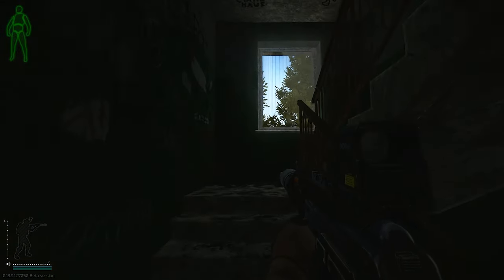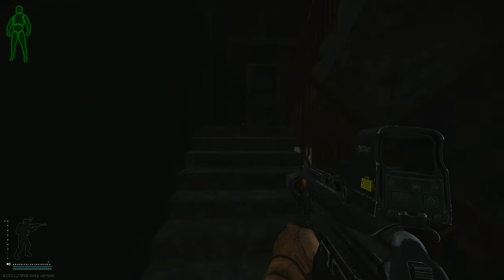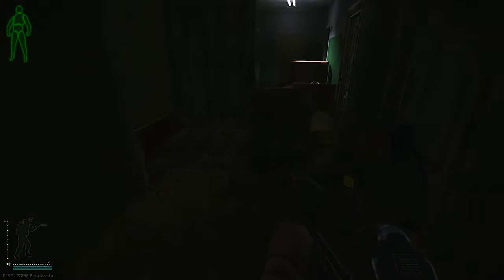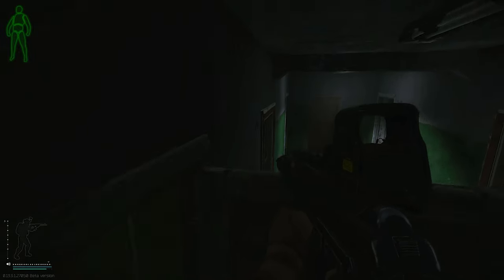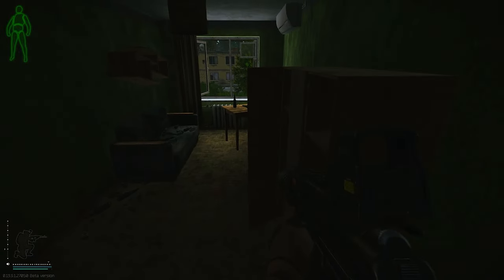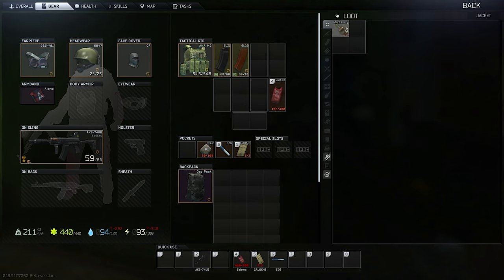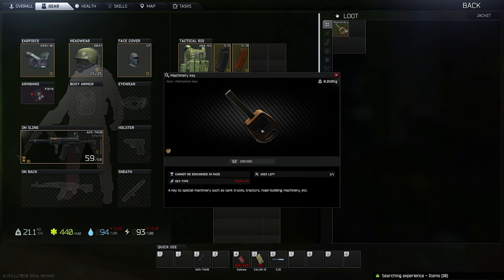Head through the front door and up the center staircase. Once you get to the second floor, take a right. There's a room blocked off by a bed — hop on the bed and crouch in there. Search the jacket on the left. There's a constant machinery key spawn there, so it'll always be there unless someone takes it, and you can go back if you die and need it again.